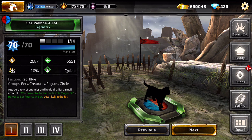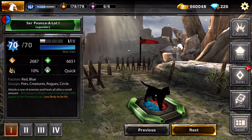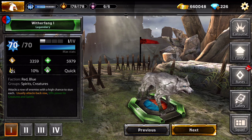I can't seem to get Pounce a Lot despite playing the purple missions. She attacks a row of enemies and heals all allies a small amount, gives 25% power to Honors and Circle Mages, and 50% power to Serve Pounce a Lot. If you put more cats together you get stronger - 50% power stacking.